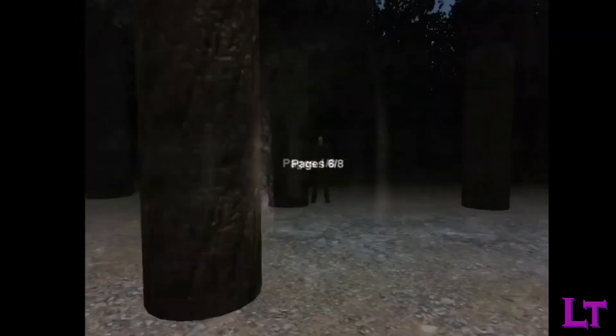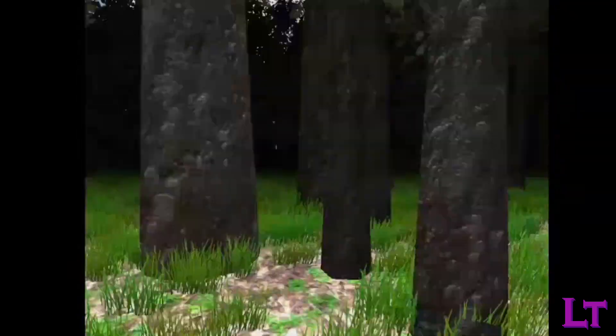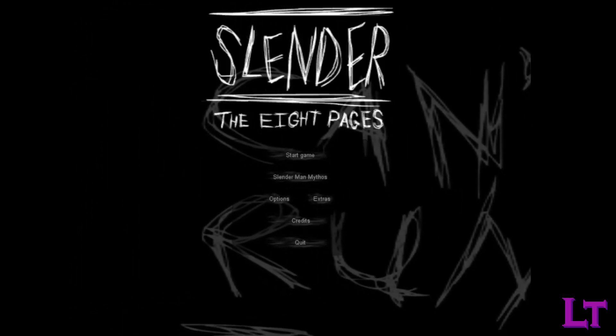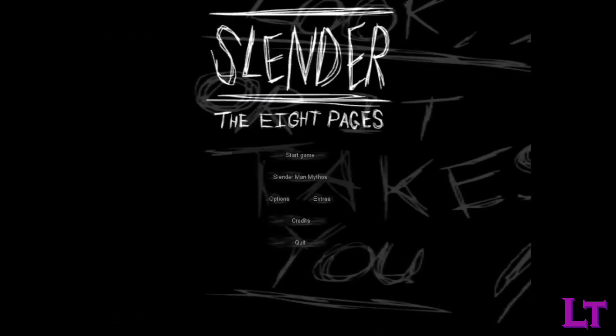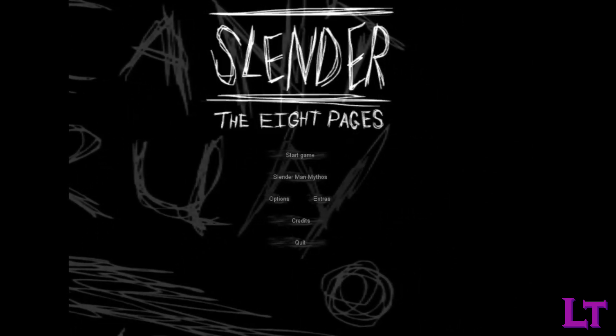If you manage to successfully beat the Slender Man and collect all 8 pages, you will gain access to several different modes, such as daytime where the game takes place during broad daylight, or different light sources like glow sticks — which don't run out of battery though they give barely any light — or a manual crank-up lamp whose battery life depends entirely on how much you are willing to crank it. Thanks to this guide, you can now walk through the forest with mostly confidence as you beat the urban legend in his own game. A special thanks to Tank Clips for collaborating and suggesting this project, and a happy 10-year anniversary to this nostalgic piece of history. Thanks for watching, and don't forget to subscribe for more content like this. Have fun.